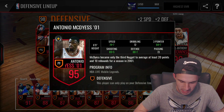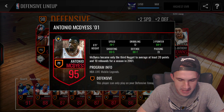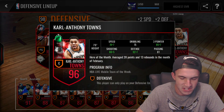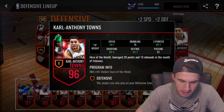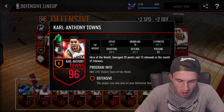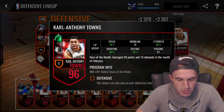Antonio McDyce looking nice as well: 94 shooting, 95 defense. And then you take a look at Carl Anthony Towns — one of the best 3-point shooting centers in the entire game. Got that 92 3-pointer with the boost, along with 99 defense and 93 shooting.